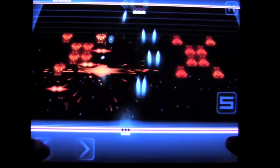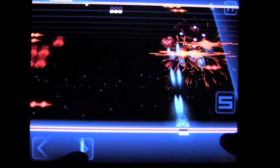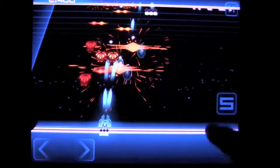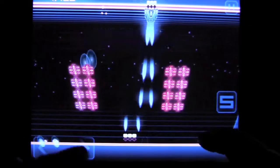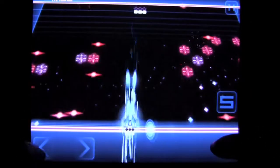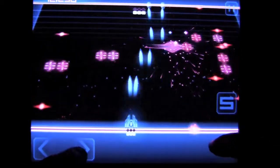The way you play is you move left and right on this side. You can see some of the ships are shooting the other way, and then you go over here and take them out. Double tap and you go to the other side — you go straight through and you don't get hurt, but there are power-ups you can go through sometimes. You also want to collect the gems that fall on this side.